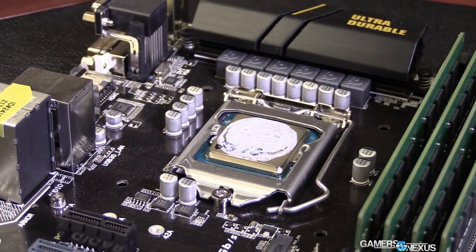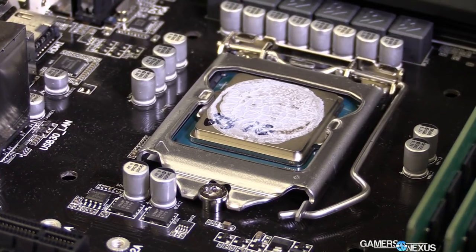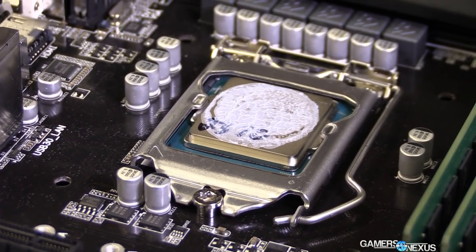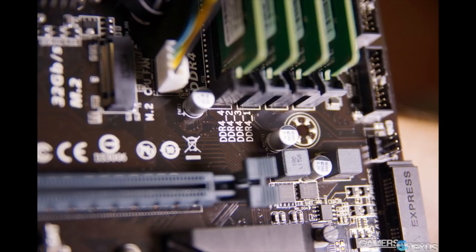There is an M.2 Ultra slot running at 32 gigabits per second positioned between the PCIe and CPU slots, and a black and gold VRM heatsink north of the CPU. It is currently unclear if there will be more heatsinks or shields on the board — it could be dressed up a bit before launch. We'll find out when the product is officially showcased, which is less than a month away.